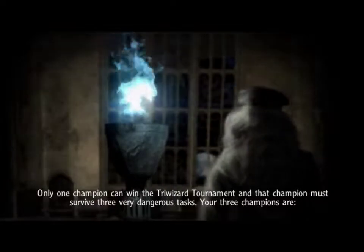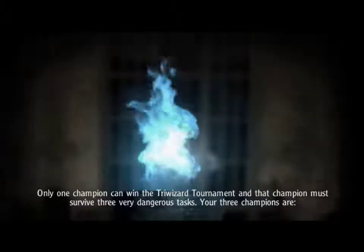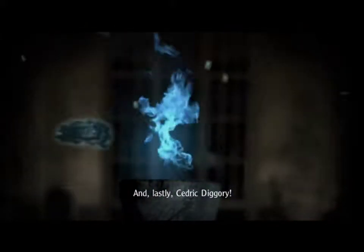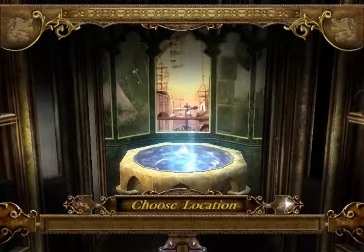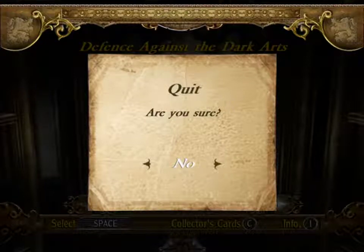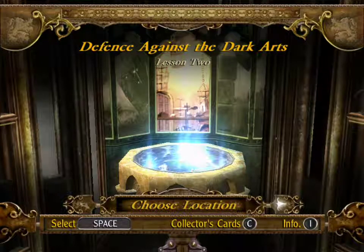Only one champion can win the Triwizard Tournament, and that champion must survive three very dangerous tasks. Your three champions are Victor Crump, Fleur Delacorte, and lastly Cedric Diggory. Harry Potter. That's it? That's the entirety of that cutscene? There's so much more to it than that, both substantively and emotionally. Dumbledore just said Harry's name as if nothing out of the ordinary just happened. If you were playing this game without having read the book or seen the movie, I'm not sure you'd pick up on the fact that this was unexpected for everyone involved.